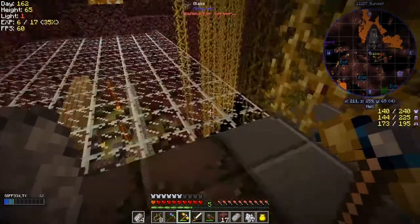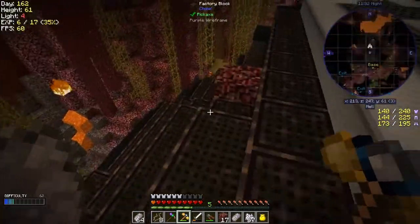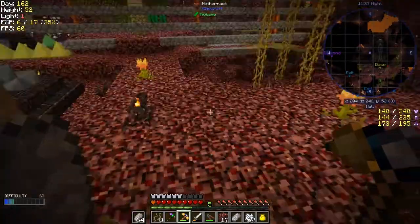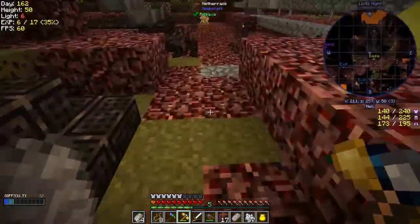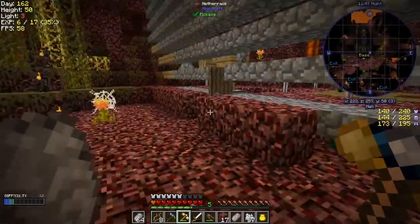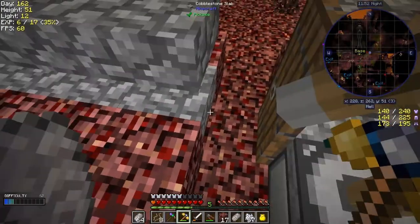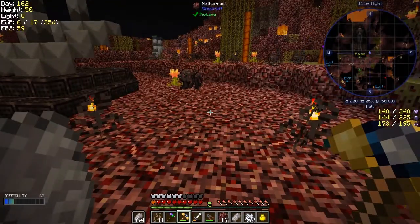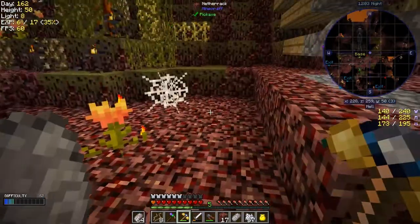I also discovered something else rather interesting - our base is actually just above a lava pool, and it's not very far below. I was just here fighting some mobs and I think it was here - I had the path going underneath and it's like four blocks under with a lava pool below.